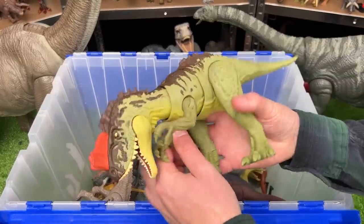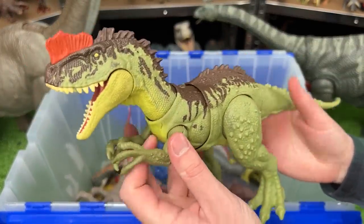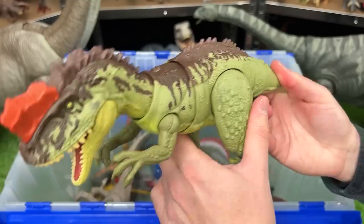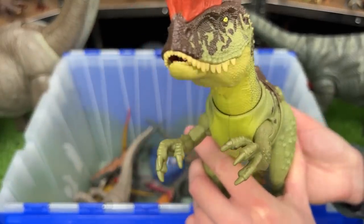Next up is the Yangchuanasaurus figure. This is a pretty recent one, I believe from Jurassic World Dominion. It features poseable arms and legs, and the tail actually controls the entire torso — so you can swing its head back and forth and chomp its jaw.